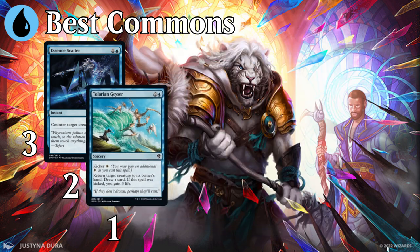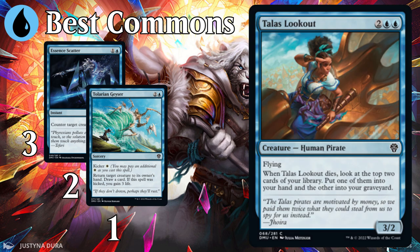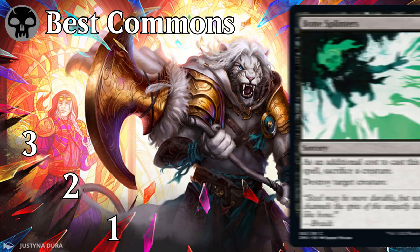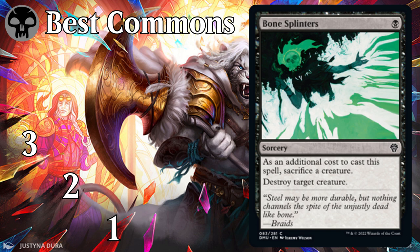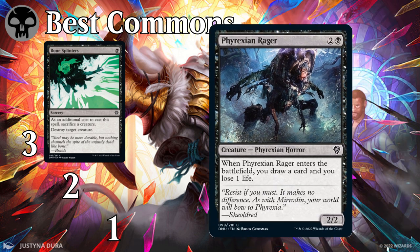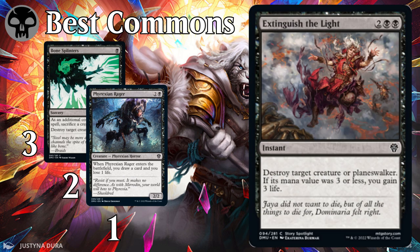And at number one for blue, we have Talus Lookout — kind of like Organ Hoarder with wings. You do have to wait for it to die to get your card back, but if the opponent can't kill a 3/2 flyer, you're favored to win anyhow. For black, at number three we have Bone Splinters — there are so many sources of expendable creatures in this set that the cost to cast this spell is at an all-time low. At number two, Phyrexian Rager is an eternally solid value card — never incredible, but always good, unless you're at one life. And number one is Extinguish the Light: it is the Murder of the set, and even at one more mana, it shines.